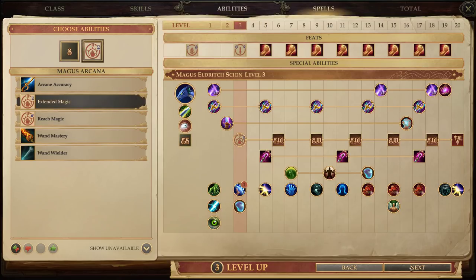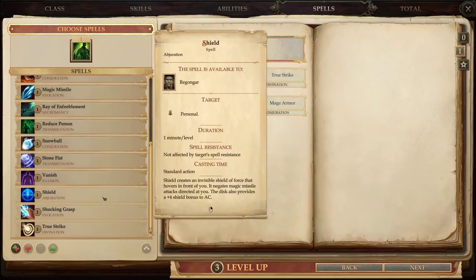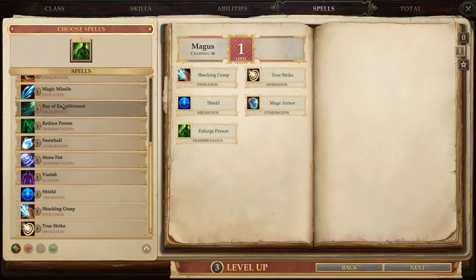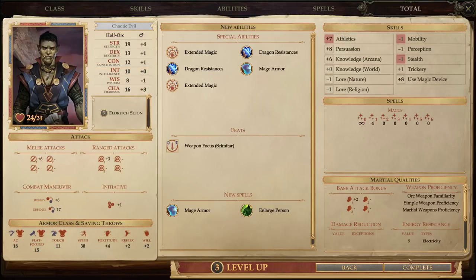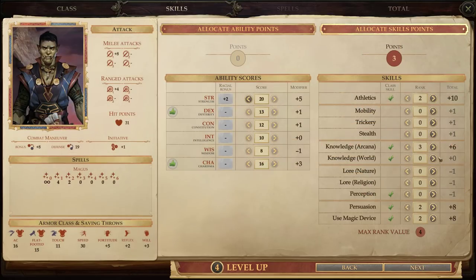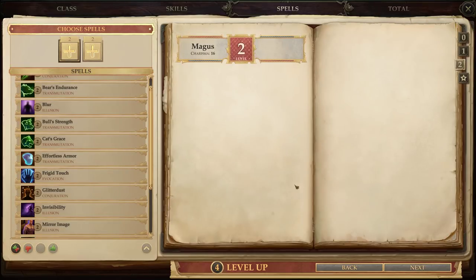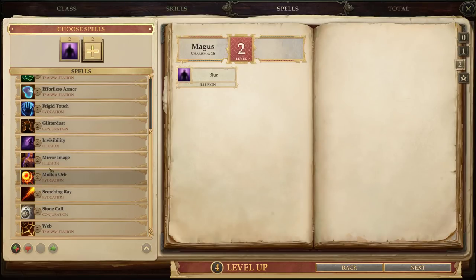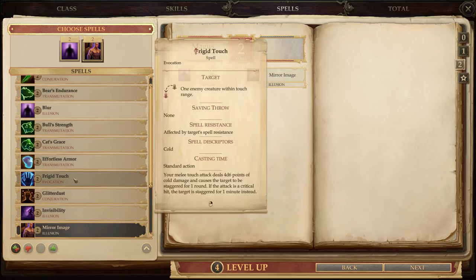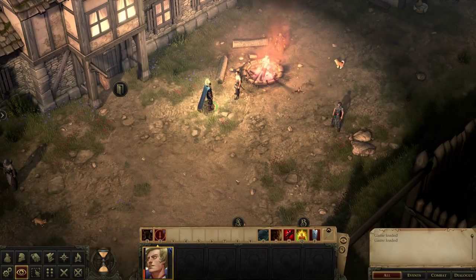I'll probably just grab him Extend Magic. Any Touch Spell is a good idea, or Enlarge Person for himself is also a good idea — so that's what we'll grab. Another level of Magus: give him Strength, a lot of Arcana. Blur is really good on Reg, as is Mirror Image.